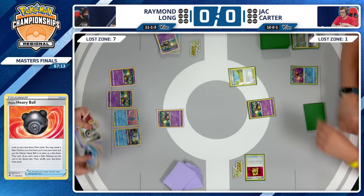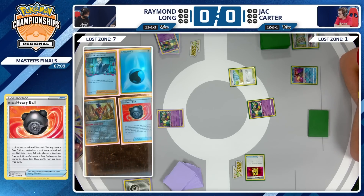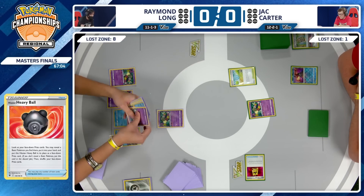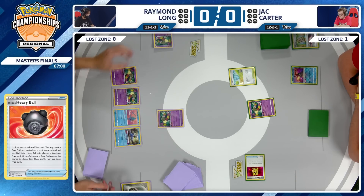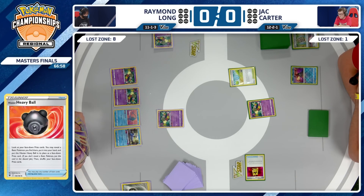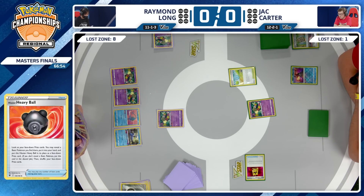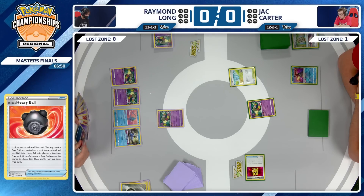That Hisuian Heavy Ball is going to switch out the Radiant Greninja, so at least it's out of the prize cards to be used later. The Lost Zone is at eight cards now, just missing the Colress — and I don't see it in the hand. Lots of cards, but no Colress's Experiment yet.